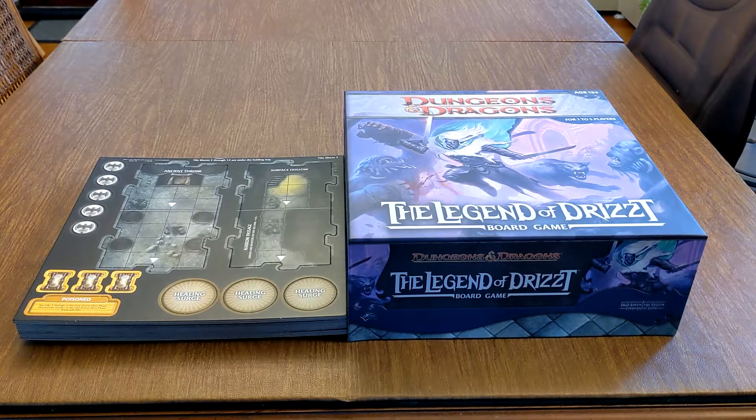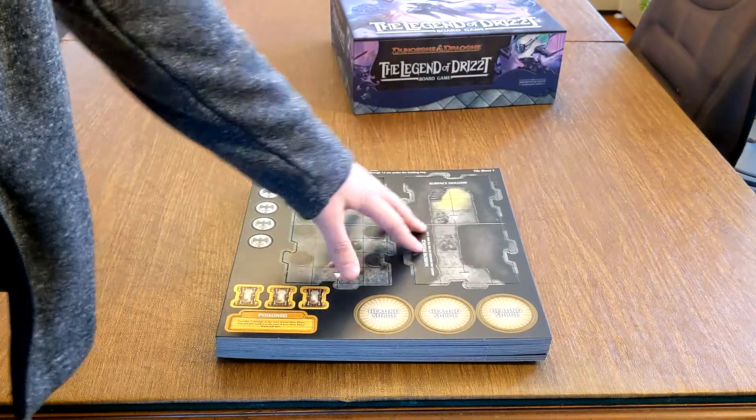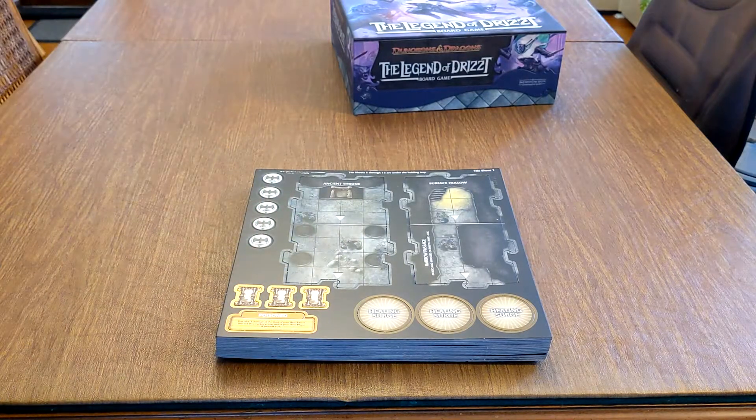Without further ado, I'm going to start showing you guys what you actually get in here, so maybe you could think about whether you even have to play the actual board game, or just use the terrain to form your own dungeons. The way the terrain works in Legend of Drizzt is that all the pieces are like puzzle pieces — they snap together. That's especially helpful if you're worried about players moving things around on the table.